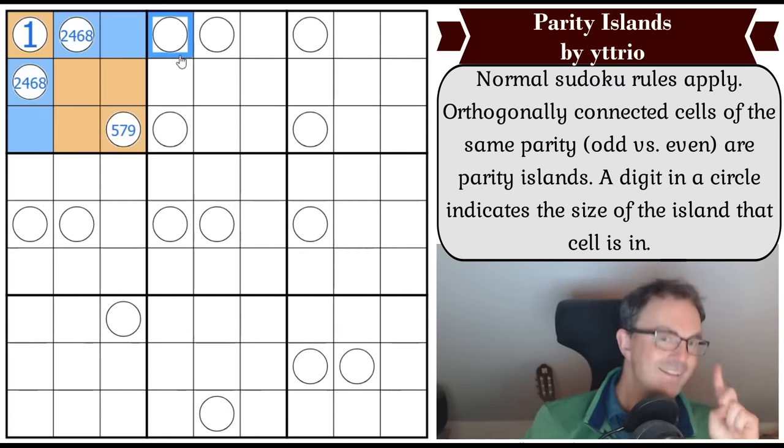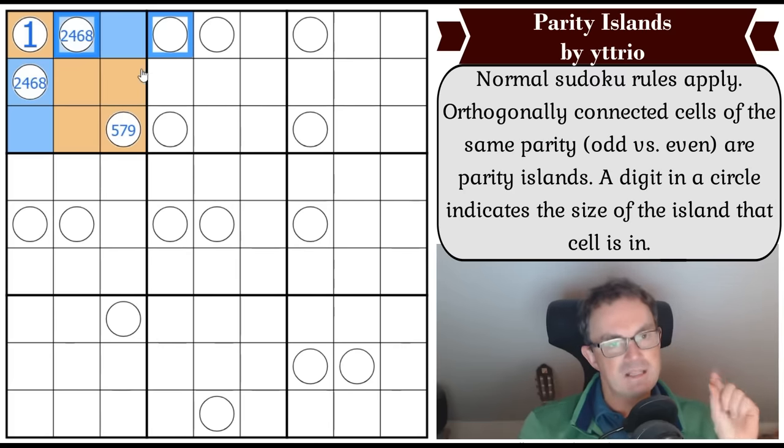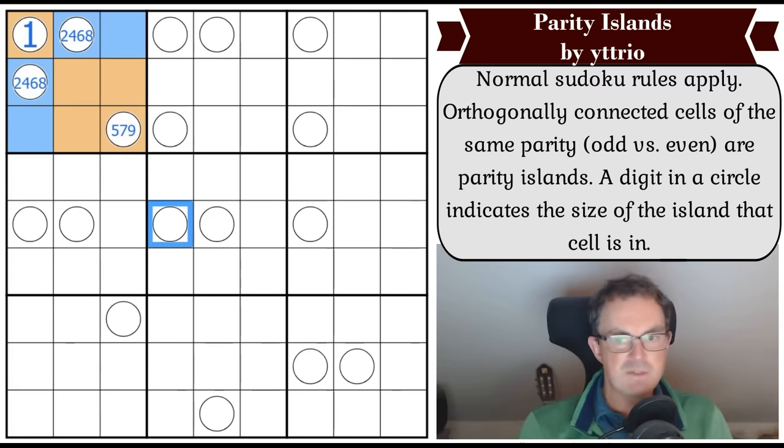That square has to be odd because if it's even, that creates a parity island with two circles in it. Here's a key theory: if you have two circles in the same parity island, those circles must not be in the same sudoku unit - they can't be in the same column, row, or box. So for example, two circles that see each other in the same row can't both be orange; they must be different parities.